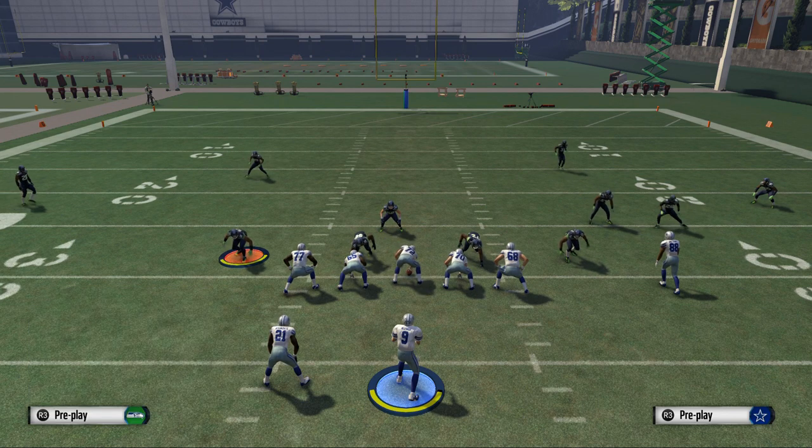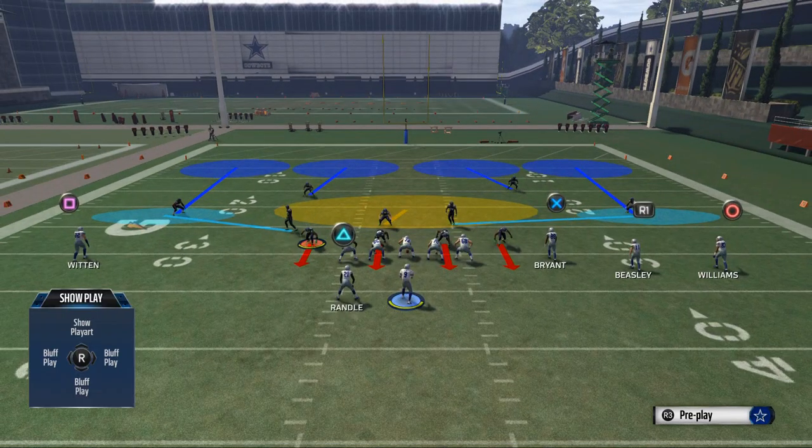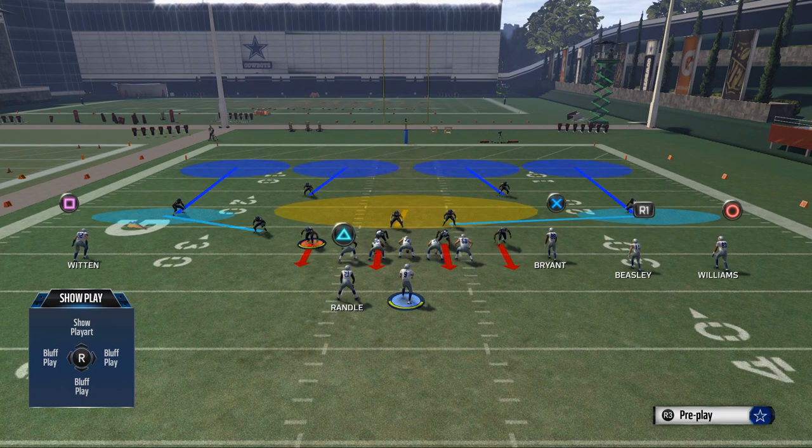Here I'm going to baseline the defense, and you see they have two corners on the right side of the field and three corners on the left. They have two corners to guard Beasley, Bryant, and Williams, whereas on the left they have two corners to guard Witten.